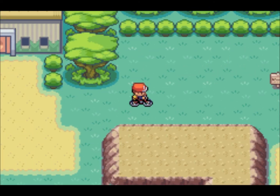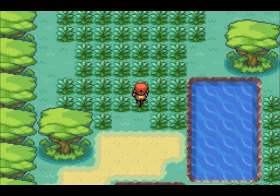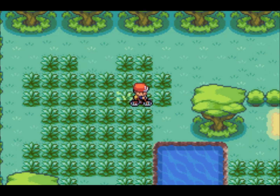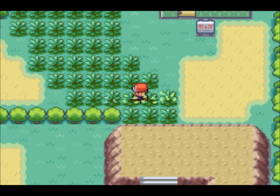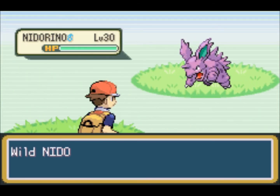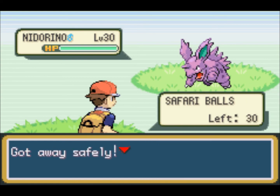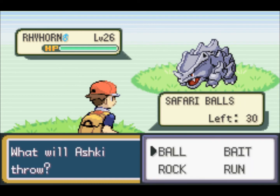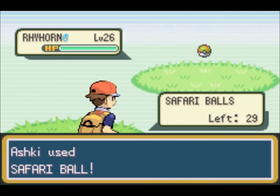We have Surf. And we got the Gold Teeth as well, which is what we came for. Now what I think I can do is head back and actually start attempting to use the safari balls that I have. The only problem is seeing if I can actually catch anything decent. That works. This probably is not gonna work, but I'll give it a try.